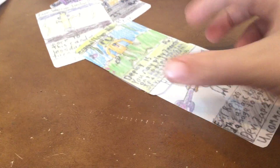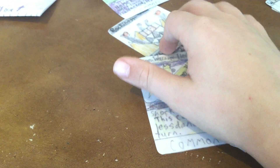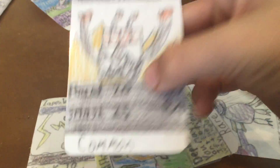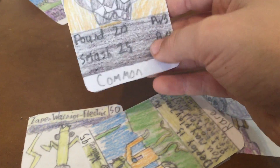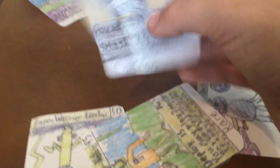The next one I made was Rockin' Oggen. He's another common with 70 HP, and he only has 2 standard attacks: Pound 20 and Smash 25. He's actually not a bad common — it's just you need a lot of power to use them.